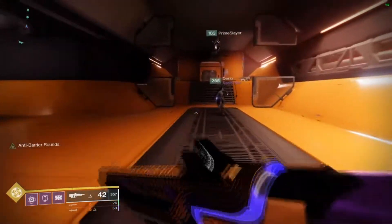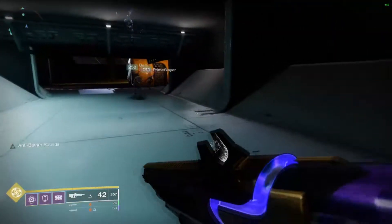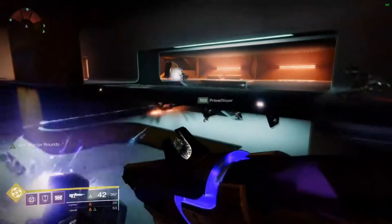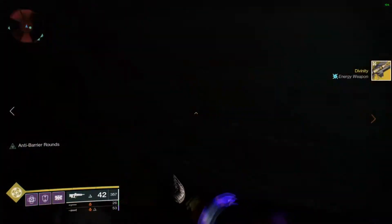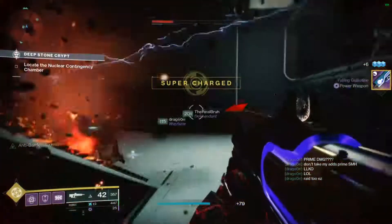So let's do seasonal challenges first because some of y'all are going to be really mad at the changes they have done. Seasonal challenges and how do they work? So for every week of a new season for 10 weeks, Bungie will introduce new challenges of various difficulties and requirements. These include seasonal content, Gambit, Crucible and Vanguard strikes.